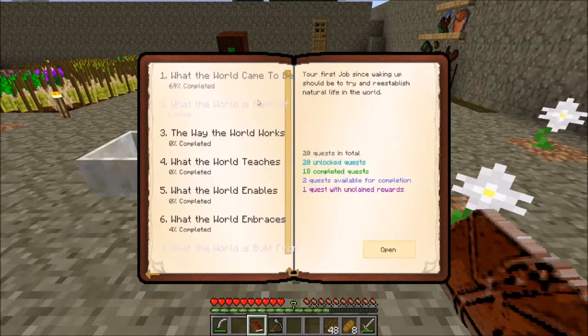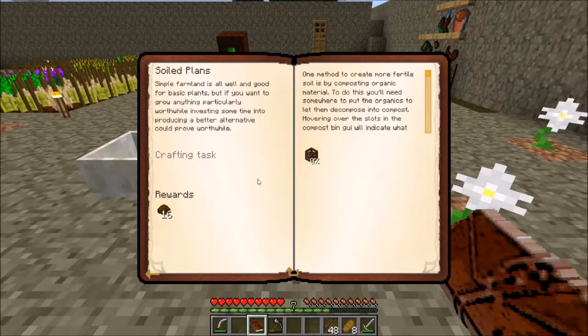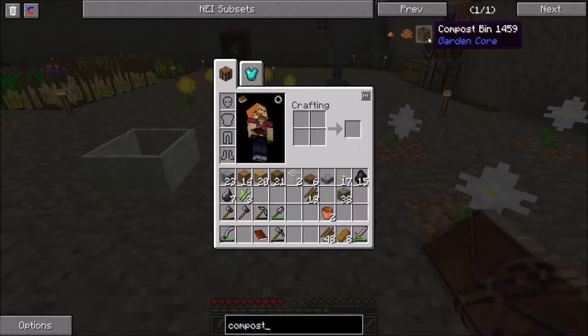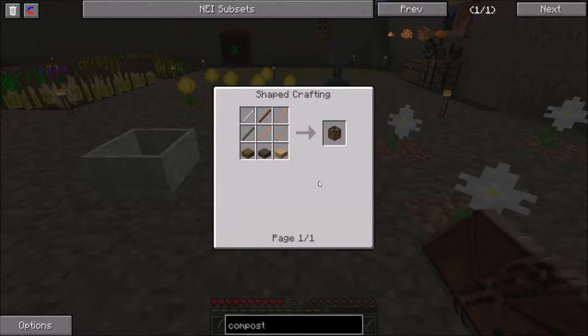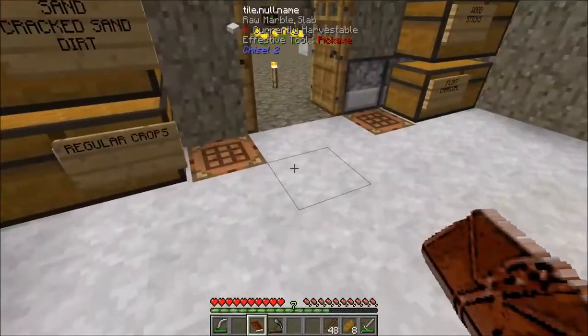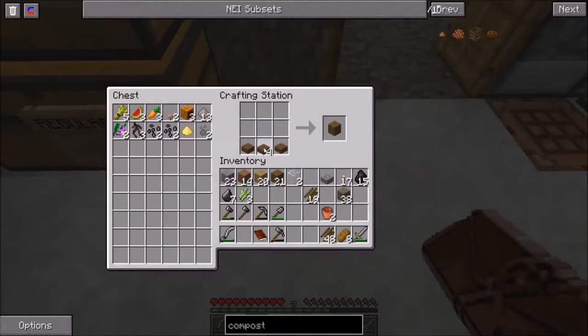The next quest under the What the World Came to Be section is called Soiled Plants. Simple farmland is all well and good for basic plants, but if you want to grow anything particularly worthwhile, investing some time into producing a better alternative could prove worthwhile. So this wants us to make a compost bin. Let's take a look in our NEI and look up a compost bin. Simply, this is some planks with six sticks on top, and it's going to be used to basically convert any living thing into compost.